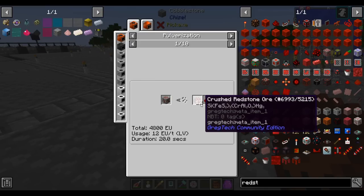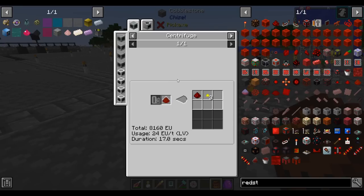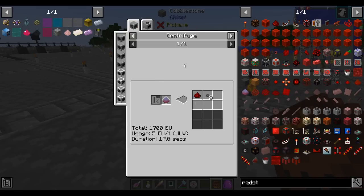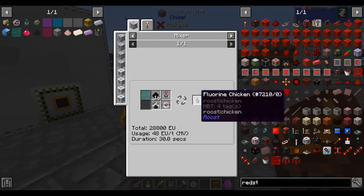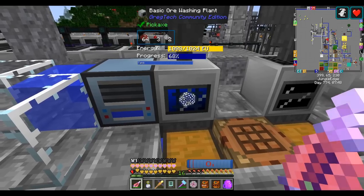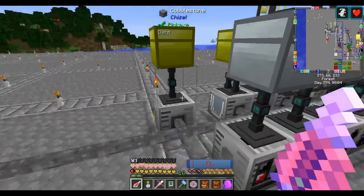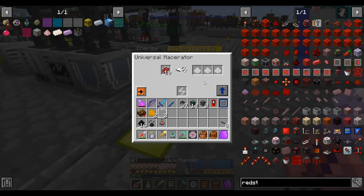Now the reason I'm doing this is I'm after rare earths, so I have to take this and process it again. I don't wash it first — I pulverize it, which has a chance to give me rare earths. In addition, the centrifuging step afterwards will definitely give me rare earths. It's a necessary component in the morphic resonator, which is part of the fluorine chicken. This step has to be done in an HV or better macerator, because I care about the byproduct. Hopefully this gives us some rare earths.